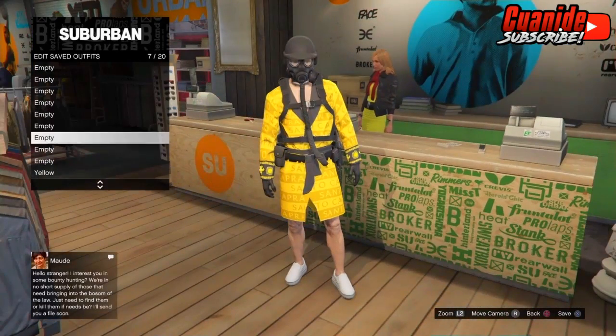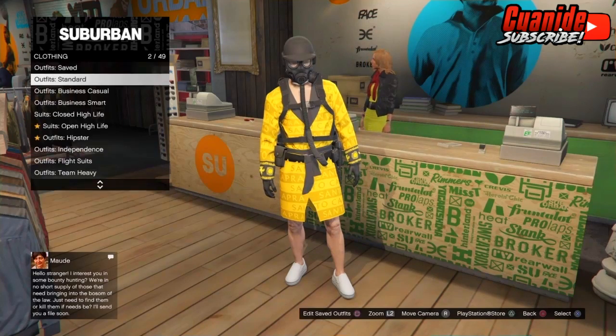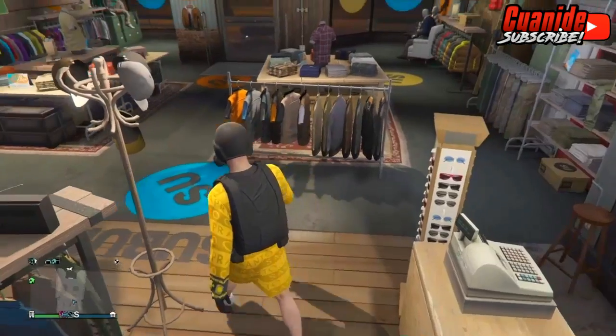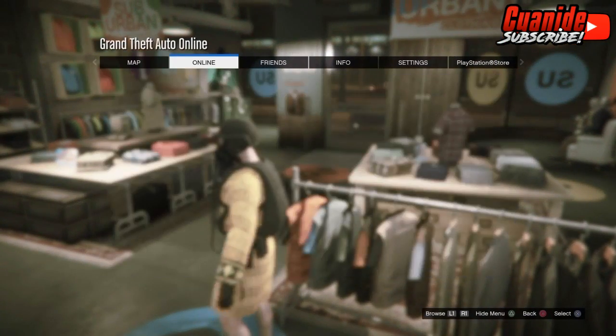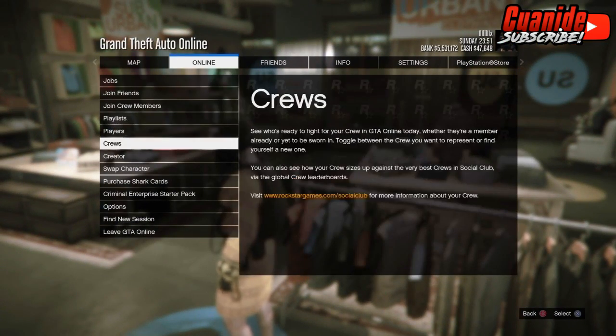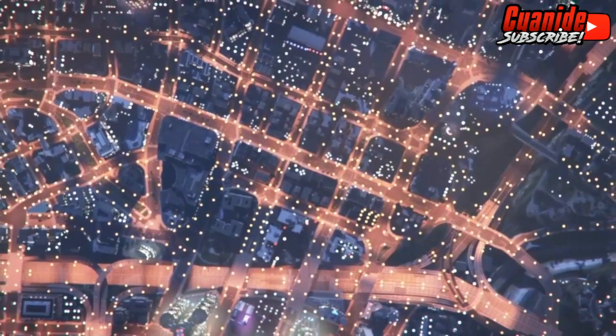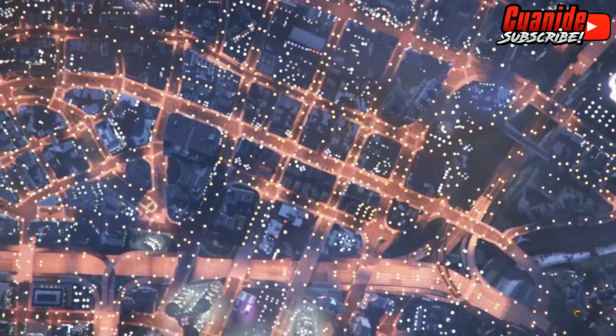Scroll down and delete the outfit you don't want. Once you guys equip the outfit you want to keep, go to Options, then Online, then Swap Character. You guys are going to have to create a female character once again. I'll see you guys when I'm done customizing it.